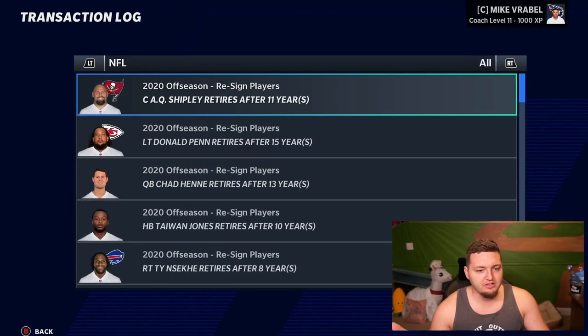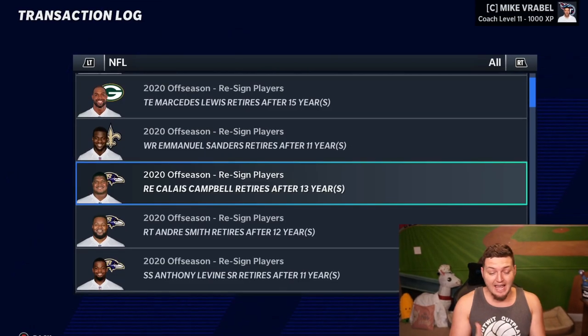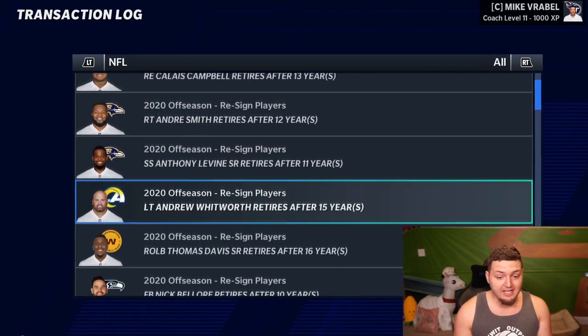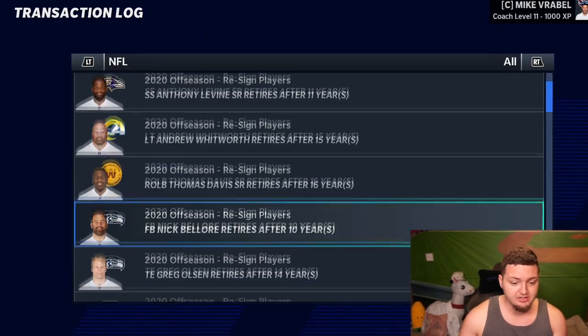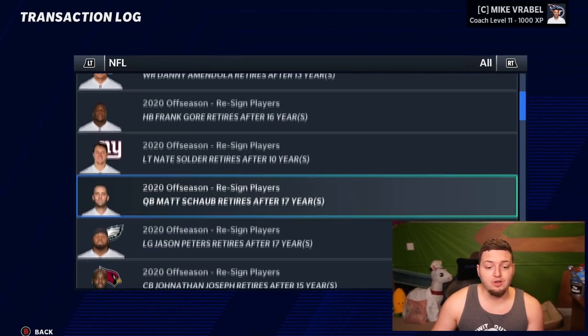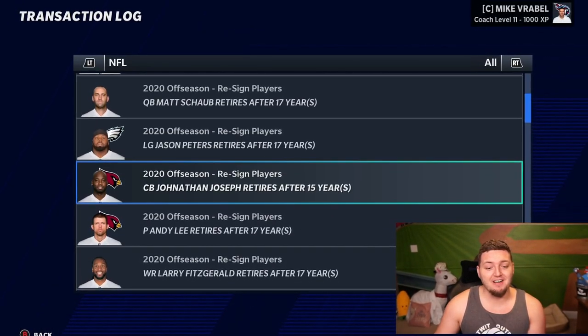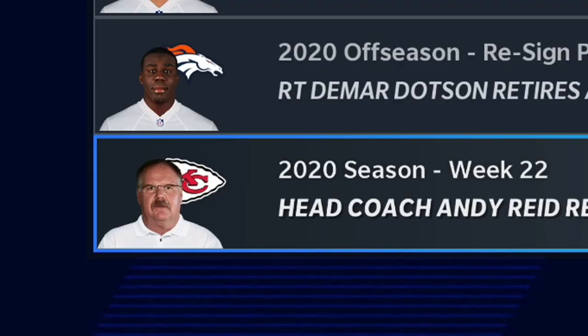Some real big retirees: AQ Shipley, Mercedes Lewis, Emmanuel Sanders, Clias Campbell, Andre Smith, Anthony Levine, Andrew Whitworth — the 40-year-old left tackle who's been an absolute beast — he's gone, not going to be able to block for Matthew Stafford now. AP's gone, Danny Amendola, Frank Gore — that's sad — Jason Peters, Jonathan Joseph, Larry Fitzgerald's gone. Some pretty big names. Andy Reid even retired. That's actually sad.